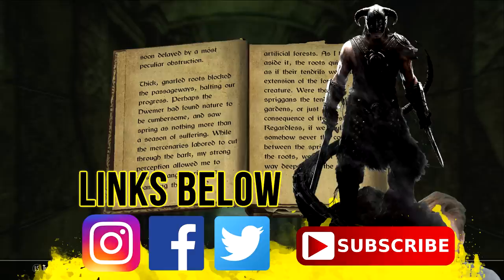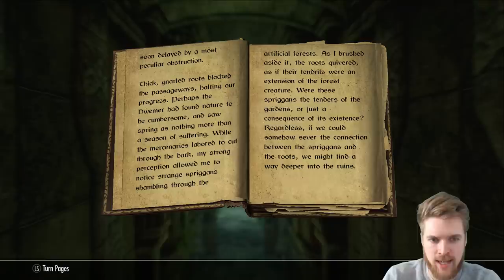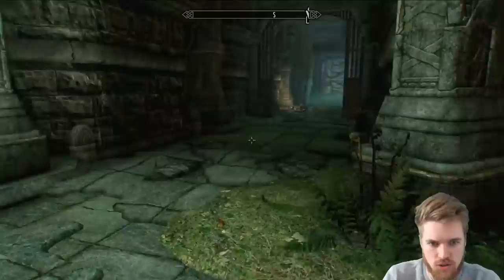'Soon delayed by a most peculiar obstruction — thick gnarled roots blocked the passageways, halting our progress. Perhaps the Dwemer had found nature to be cumbersome and saw spring as nothing more than a season of suffering. While the mercenaries laboured to cut through the bark, my strong perception allowed me to notice strange spriggans shambling through the artificial forest. As I brushed aside the roots, they quivered as if the tendrils were an extension of the forest creature. If we could somehow sever the connection between the spriggans and the roots, we might find a way deeper into the ruins.' Okay — so I need to kill the spriggans I guess.